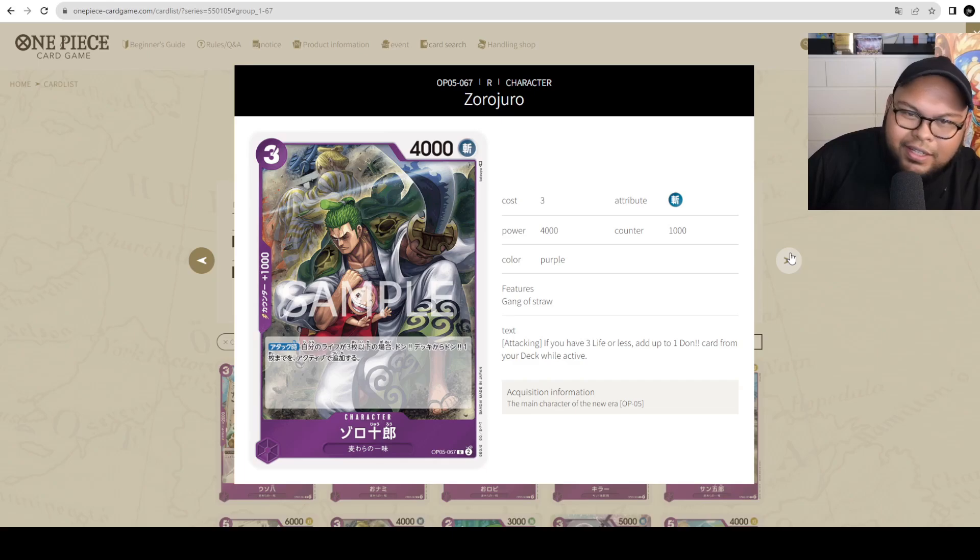Next is Zorojirou — the artwork mirrors the Sanji card we saw earlier. 3 cost, 4000 power with 1000 counter. When attacking, if you have 3 or less life, add up to 1 Dawn card from your deck as active. This is a great way to ramp, especially when playing Red-Purple Luffy since you already start at 3 life. With Purple Luffy, you're ramping and this is additional ramp — you can take 1 life to get from 2 Dawn to 3 Dawn, play this out, and immediately start ramping once at 3 life or less. Definitely playable. I'm excited to see how many copies Purple players will run.